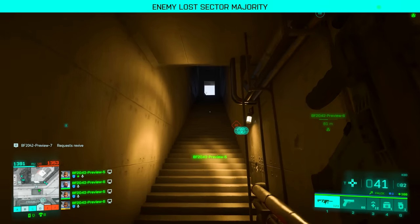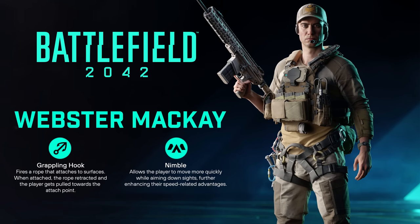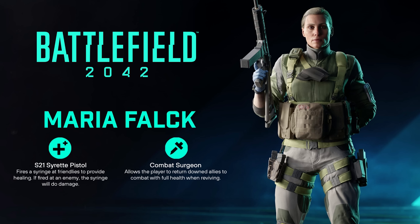Handling your weapons are your operators — specialists in Battlefield 2042. Four are available in the beta: McKay, Falk, Boris, and Casper. McKay is great for run-and-gun players; he has a grapple hook and the Nimble ability, which lets players move quicker while aiming down sights. During the early beta I was mainly playing McKay but also heavily used Falk, who has a Syrette Pistol with 12 charges that can heal teammates by shooting them or self-heal, providing quicker health regeneration — very useful in gunfights.